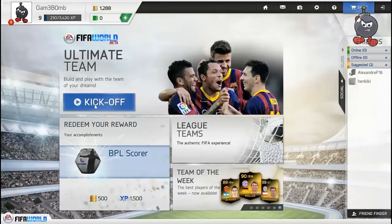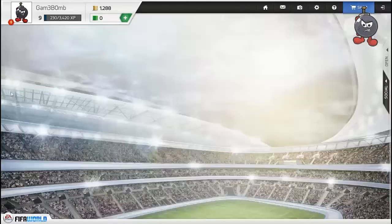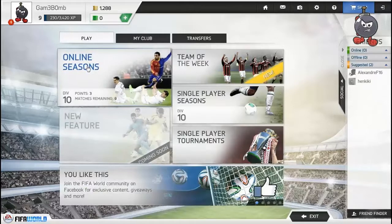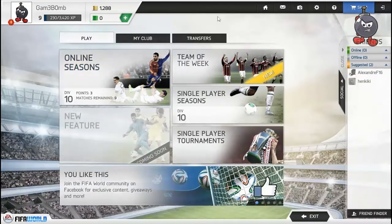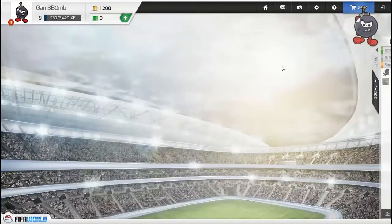That's the reason why I'm playing this game and today I will show you how it works. You need to first download Origin and create an account, then download the game. I will put the links in the description of this video and I will show you how it goes.